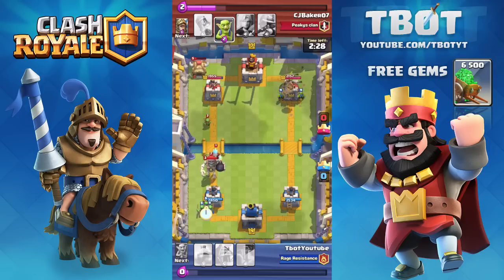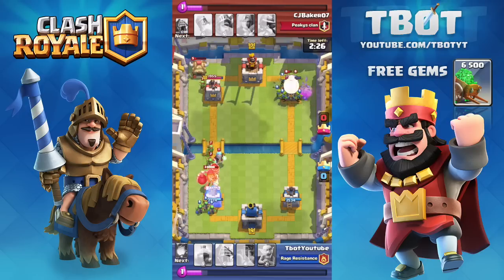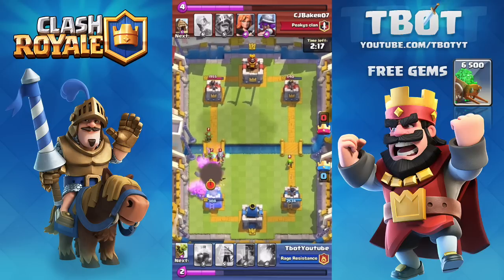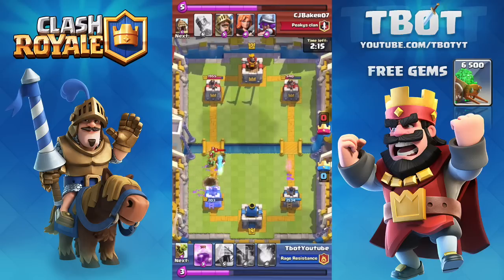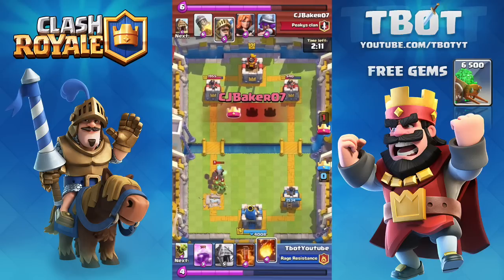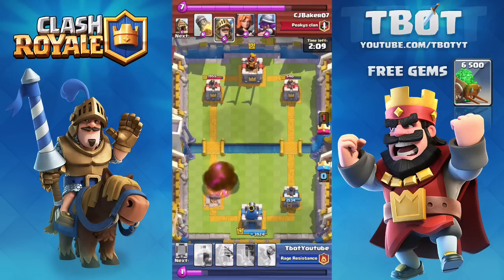I think I'm going to be dropping in my goblin barrels on the right side with the mirror. You can see the giant skeleton is going to be attacking my left tower. My goblins are going to go out there and it looks like they're going to do quite a bit of damage against him, but they also got taken out by that bomb right there. It looks like his ice wizard is going to be able to take out my left tower — and there it goes, the first crown for him.